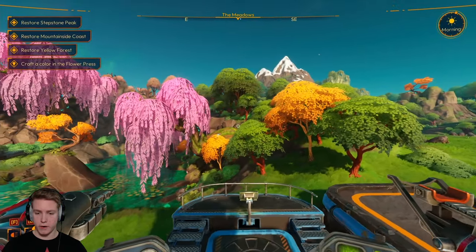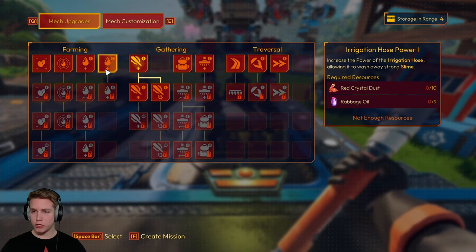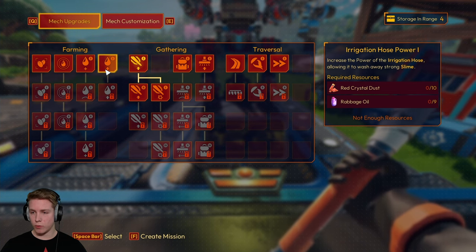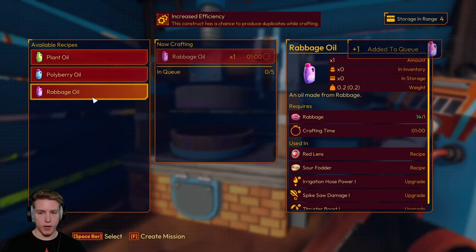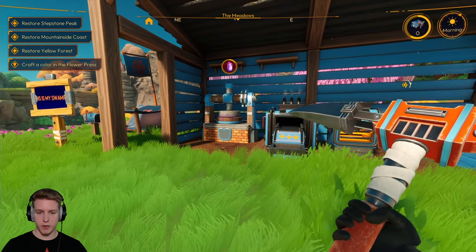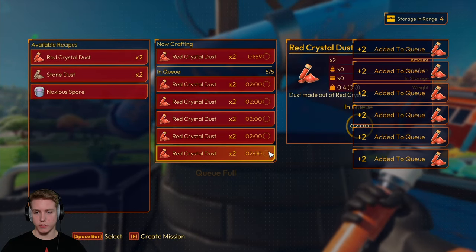Let's go ahead and dock our mech and go to the upgrade depot. The upgrade we need is irrigation hose power one — it requires red crystal dust and ravage oil. I think I have some red crystal and I also know I planted a bunch of ravage. Let me go to the oil press — ravage oil, let's make as much as we can. That's being made. Now let's go over to the grinder and make as much red crystal dust as we can.